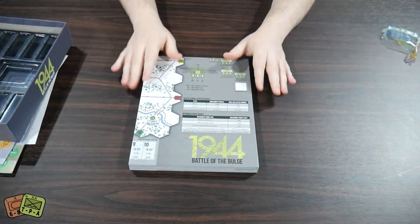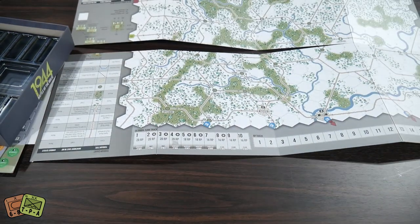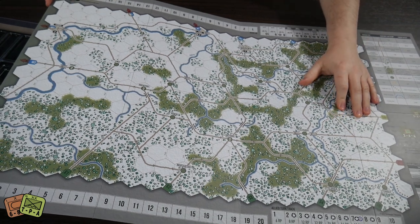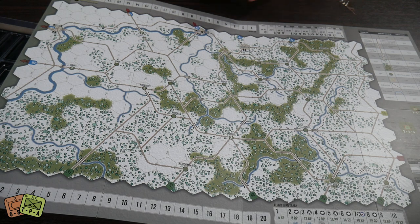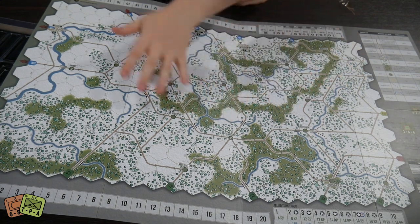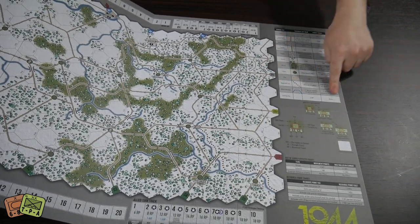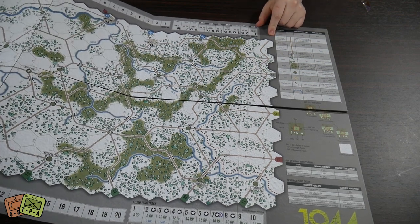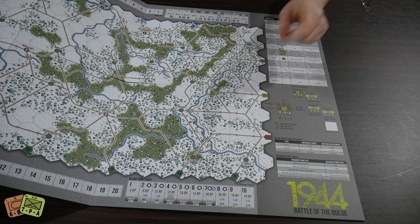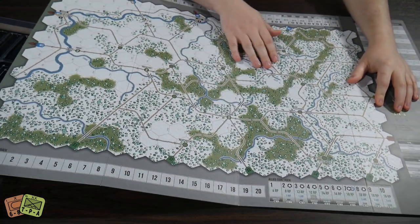Here's the map: 1944 Battle of the Bulge. It is fully mounted and it is a 22 by 34 — so it's a nice production value. The color palette is exactly what you might expect from a Bulge game: it's a winter game, so you have a blank canvas of white snowy hexes and a ton of forest with darker green markers. The darker green stuff is rough terrain, all listed on a little terrain effects chart. You also have a little explanation of the counters and what all the different numbers mean.